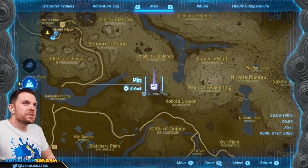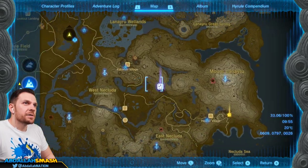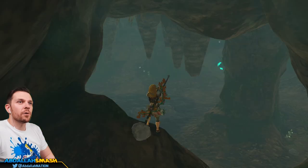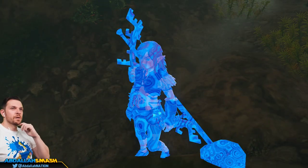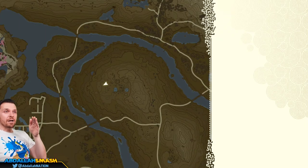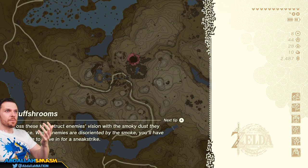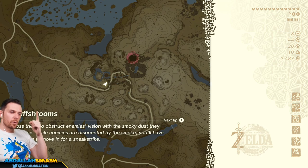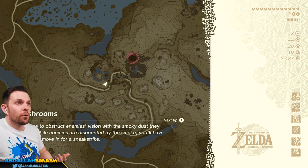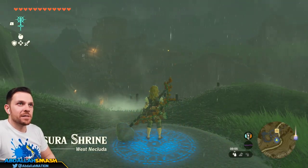Next up is this little area over by the Rob Red Drop Off, near Kakariko Village. Directly in this area we should find some sort of cave. I'm going to warp over to Kakariko to make our way there for the next piece of Barbarian Armor. Barbarian Armor is really cool because when you're fighting a boss, if you have all three pieces you're going to do way more damage — though it might not have enough defense if you didn't level it up.